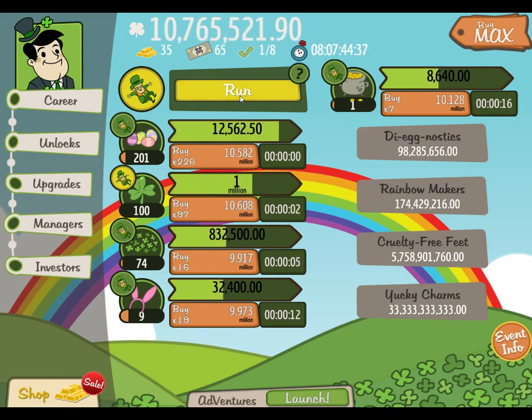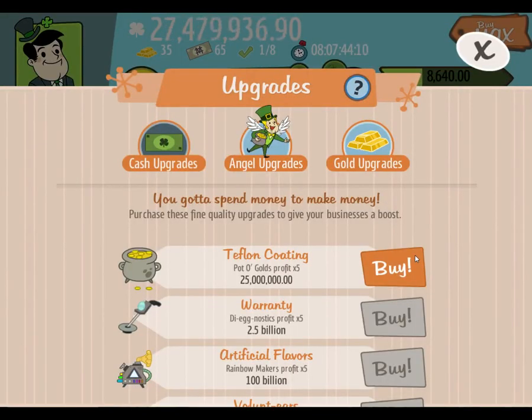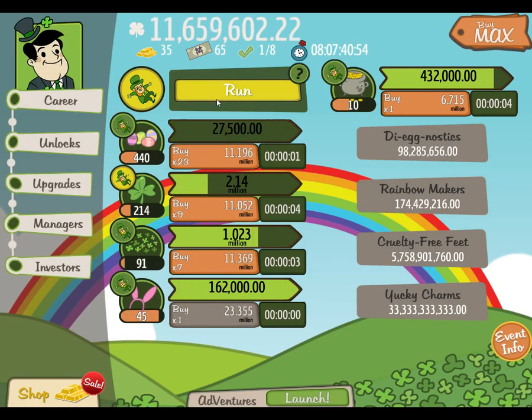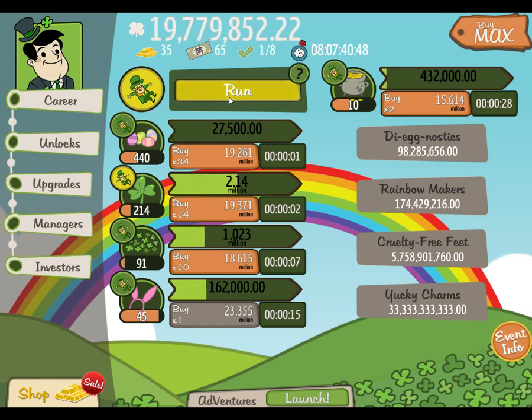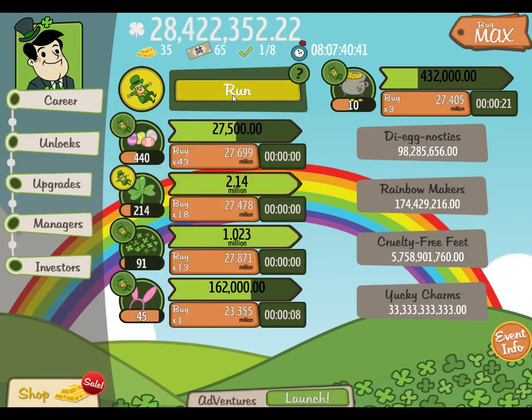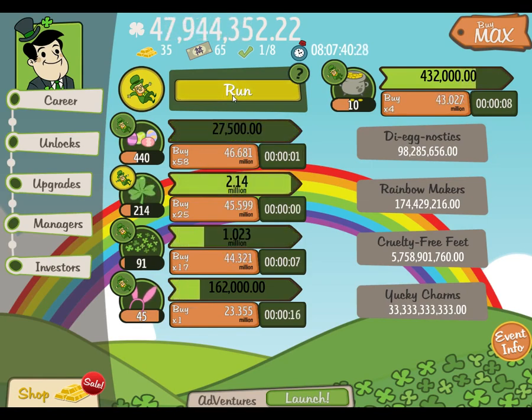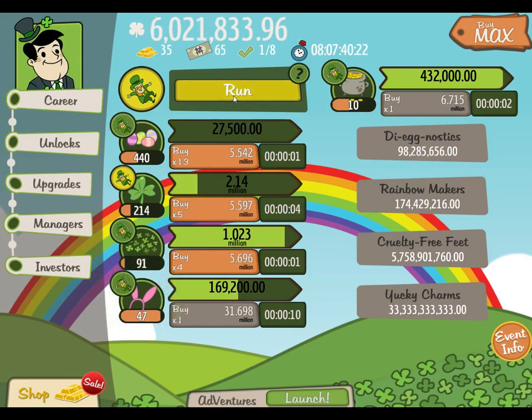Just trying to get the bunny ears upgraded now. Teflon coating for the pots of gold. I just need five more. This is getting painful, to be honest. I've been going for about five, ten minutes. The bunny ears are definitely the hump this time. Just getting that one of everything — I can see why it might be a challenge. It seemed like the game was going to pick up pace very quickly, but it doesn't seem to be the way, because of the really big gap between upgrades. It's going to be a bit of a slog to get through it all.